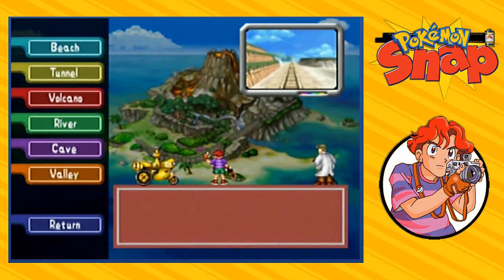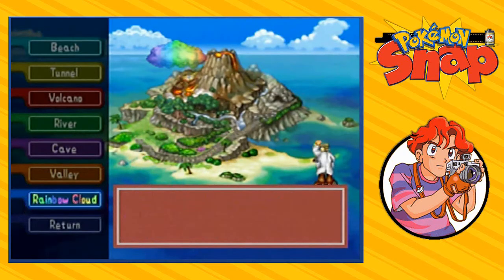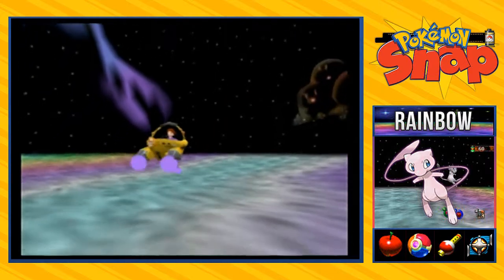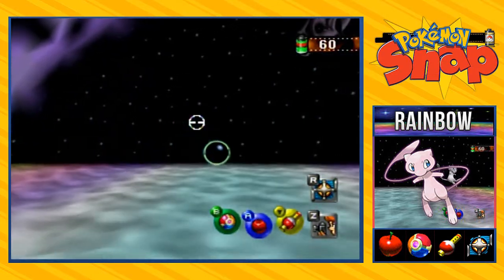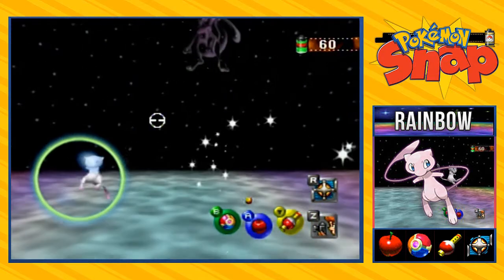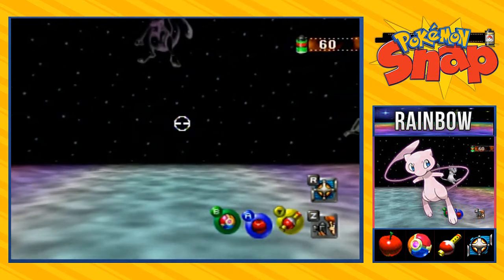All of this points to the Rainbow Cloud. I don't know how they're constellations since we never go into nighttime, but it's time to go straight into the Rainbow Cloud. It's a secret course — the challenge is to find the rarest Pokemon. You have to take a very good picture of Mew. The problem is if you try taking a picture of Mew right away, it's going to turn on its barrier, so you have to hit it with either your Pester Ball or your apples three times.